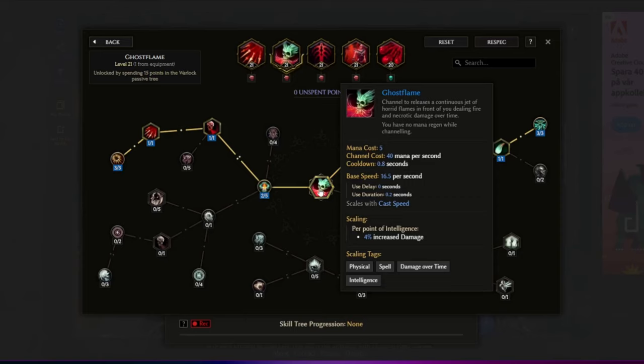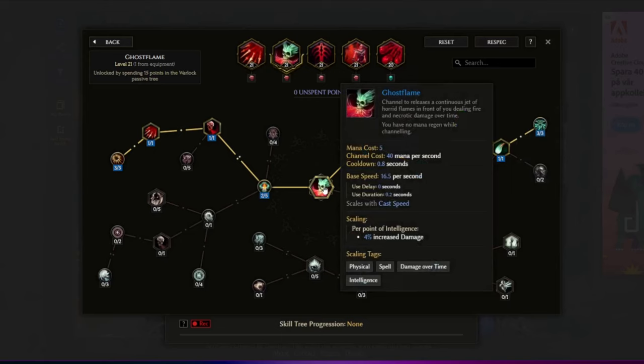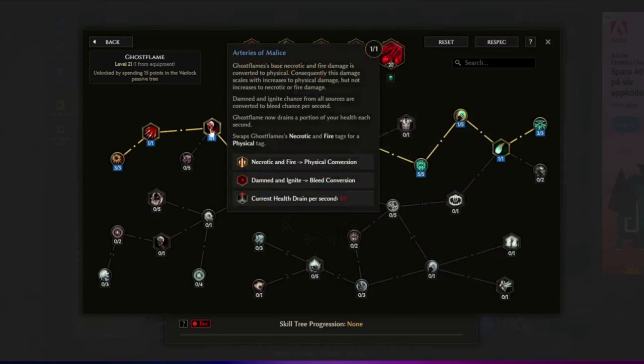We're focusing around my new favorite skill Ghost Flame. The skill shoots out flames in front of us, dealing fire and necrotic damage. We can also spec into it so we can use it as a mobility skill and deal damage while moving. When a skill like this has divided damage it can be tough to scale, but for this skill we can change it so both the necrotic and fire are transformed into physical instead.